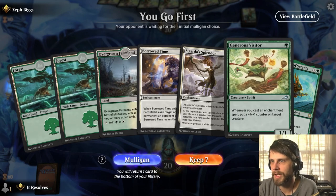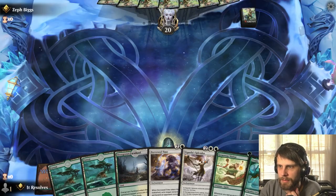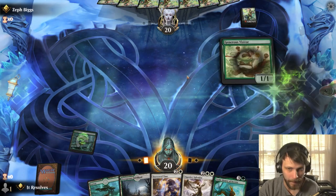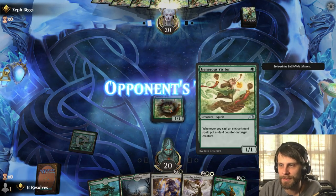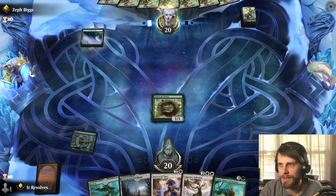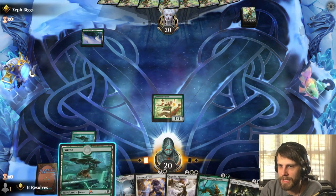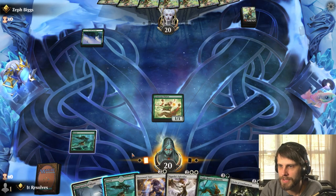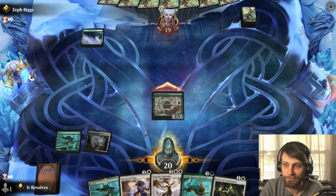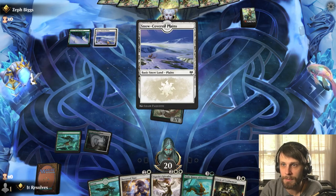Here we are for game number one. This is a bit of a slower hand aside from that Generous Visitor, but I think it's one we can definitely keep. Generous Visitor really wants to be out on the board on turn one and start gaining that advantage as quickly as possible. We do have Borrowed Time here, which hopefully can deal with something on the opponent's side. It looks like they may not have a land, which is actually really helpful.